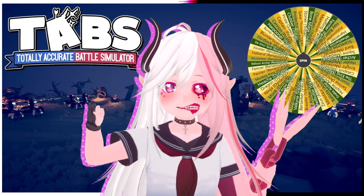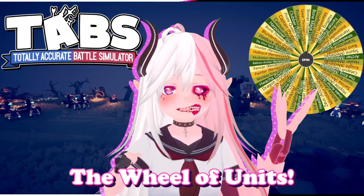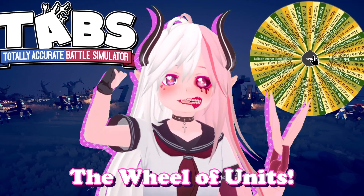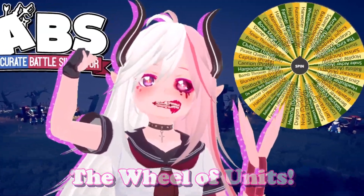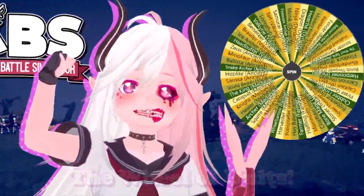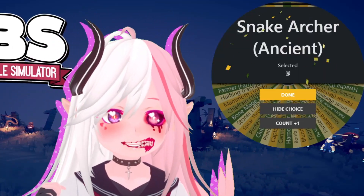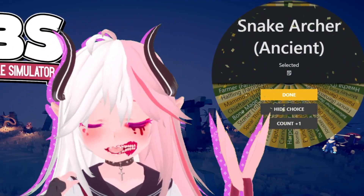And now it's time to spin the wheel of units to find out what unit I'm going to have to include in my team! Spin that wheel! Weeee! Oh god, I cannot keep that up. Wheel! And what are we using? A snake archer from the Ancient Faction.